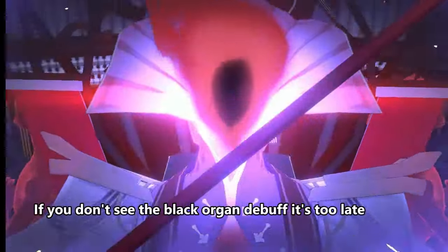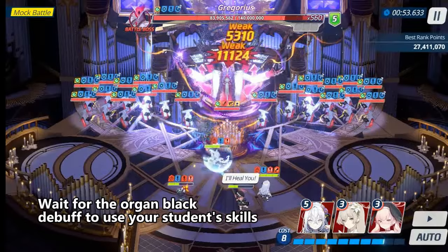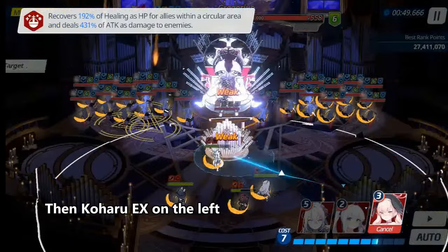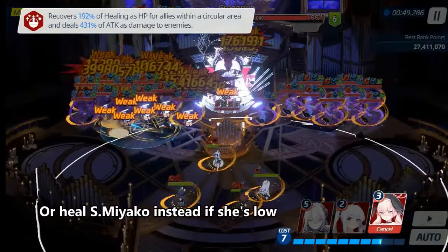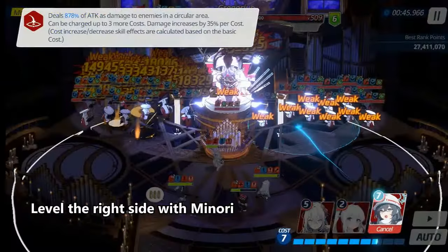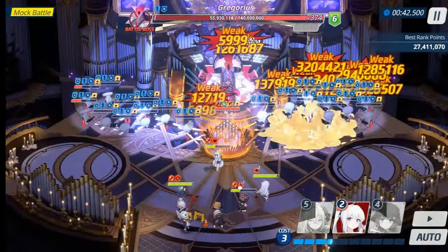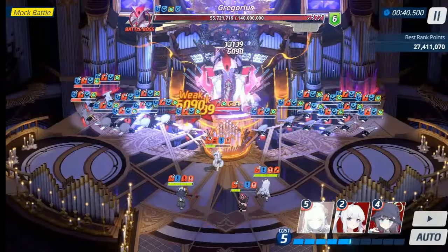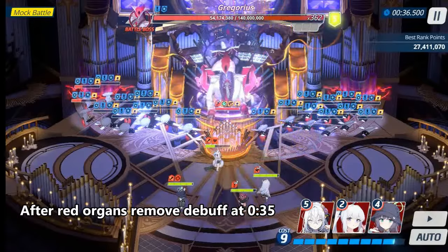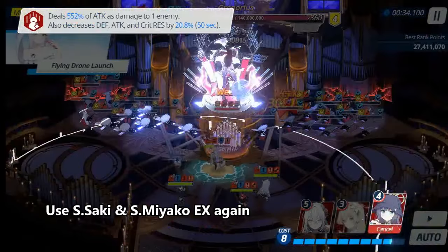If you don't see the Black Organ Day buff, it's too late. Wait for the Organ Black buff to use your students' skills — first is Nojisa, then Kaworu X on the left. Or heal S-Miyako instead if she's low. Level the right side with Minori. After the Red Organ removes the Day buff at 0.35, use S-Soki and S-Miyako X again.